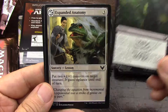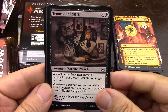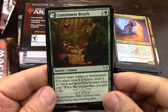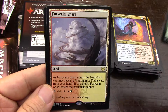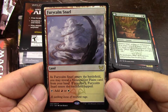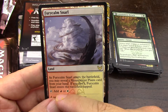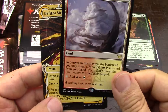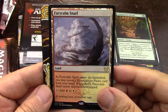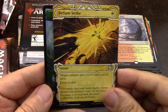This card gets a lot of play in Arena. Frogs! And this is one of the rare lands. I think these are better than the ones coming out of Midnight Hunt because if you've got a basic of any one of these two colors, you can drop this first or second turn and they'll come in untapped. I definitely like these better.